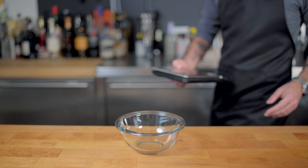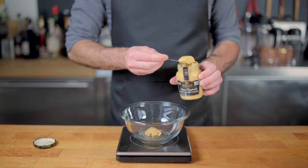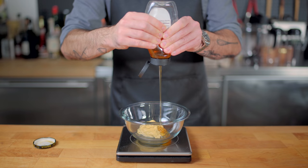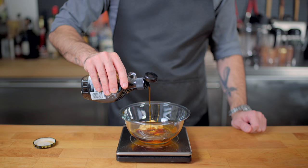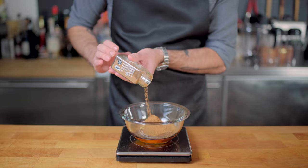First up, the in-game version, all of which is measured in milliliters, which is exciting because it allows us to make a very accurate recreation. We're starting with 80 milliliters of your favorite Dijon mustard and 100 milliliters of honey. This recipe's off to a pretty good start, and I'm pretty excited because I have not had glazed pork chops since I was a kid. Then we're kicking up the sweetness with 30 milliliters of maple syrup.